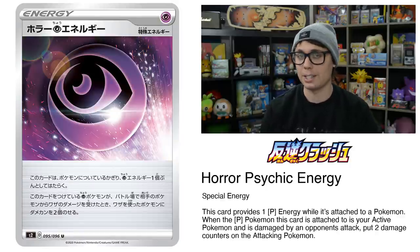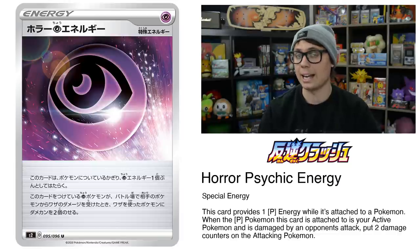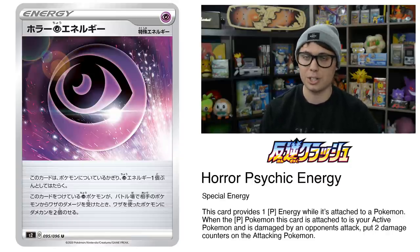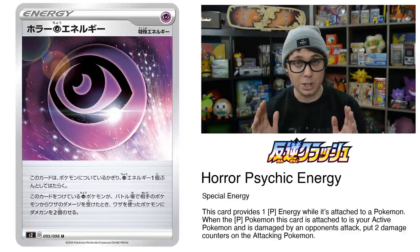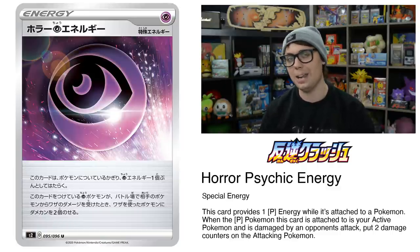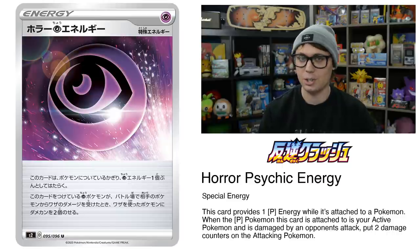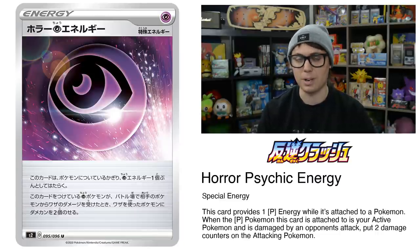Horror Psychic Energy is a special energy card that provides a Psychic energy, and when attached to a Psychic Pokemon, that Pokemon deals two damage counters to the defending Pokemon whenever it takes an attack. My initial impression is that it's not going to be as powerful paired with Giratina from Lost Thunder in traditional Malamar decks, since Giratina usually goes down in one hit, limiting the usefulness of the energy. We already have Spell Tags for Giratina, and this energy cannot be Psychic Recharged. However, this card could pair really well with a Pokemon that has over 300 HP and is going to be taking multiple hits — I'm looking at you, Dragapult VMAX. Dragapult VMAX only deals 130 base damage with its attack, and Horror Psychic Energy can help make up for that lack of damage output to the defending Pokemon.